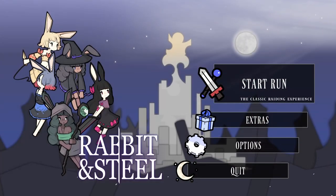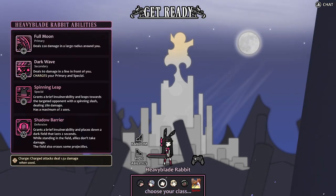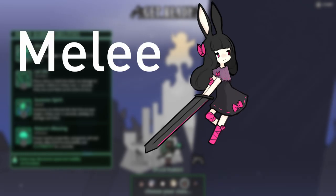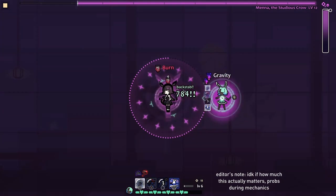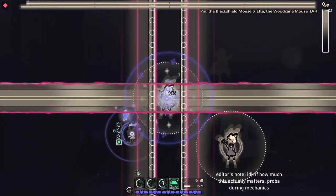Upon startup, you are introduced with five starting classes: wizard rabbit, assassin rabbit, heavy blade rabbit, answer rabbit, and druid rabbit. The classes can be categorized as two types, being melee and ranged. Both classes have their perks, being that melee has to be close to the boss to do damage to the fullest, and ranged can choose a safe distance from the boss to keep consistent damage.